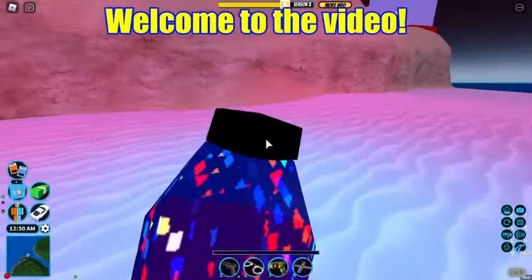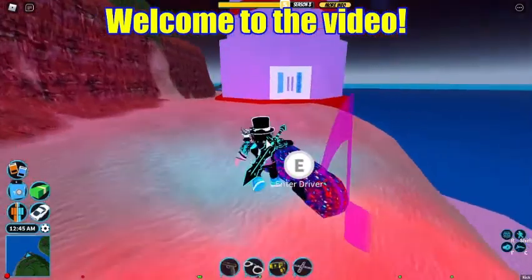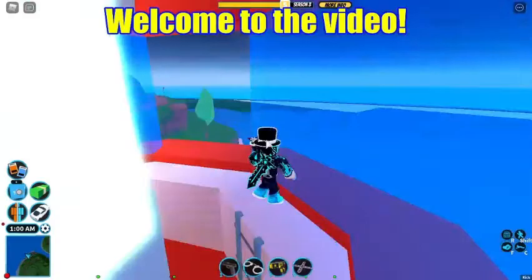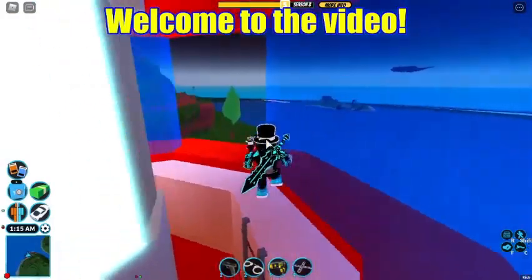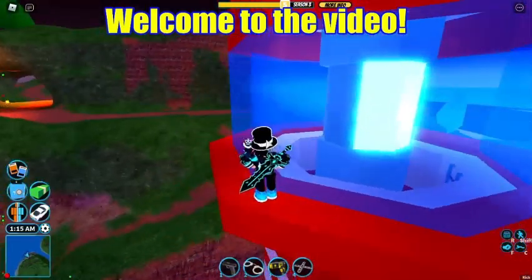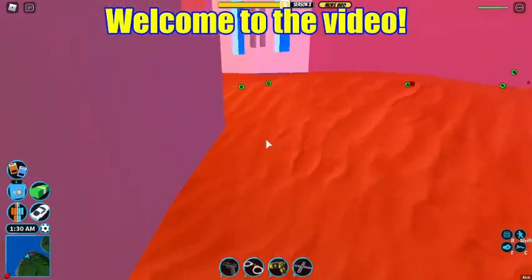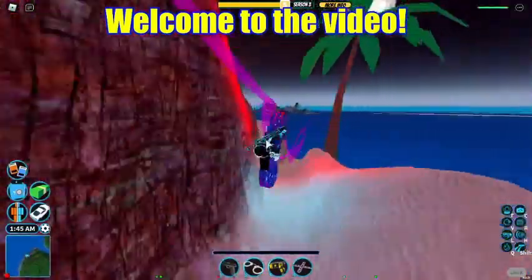Another thing that people don't use in the game anymore is this lighthouse. If you come over here, you can go in — there's a lighthouse. This is probably not used by anyone. It's basically just used for decoration now.